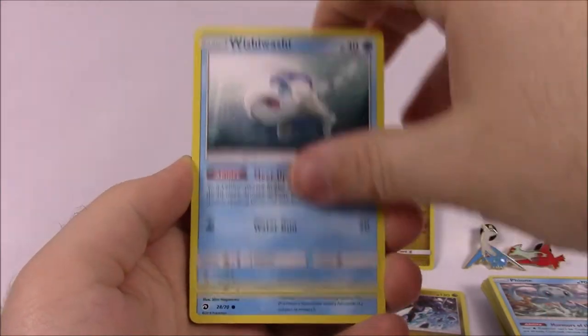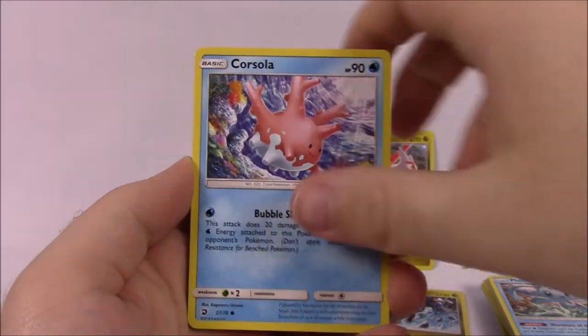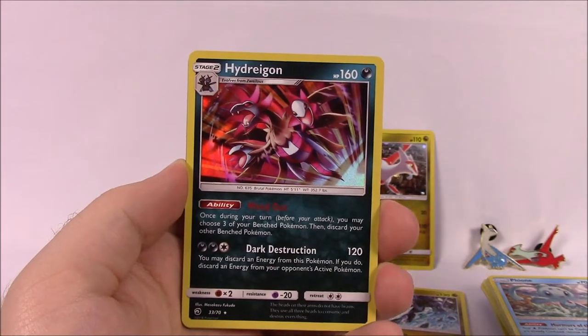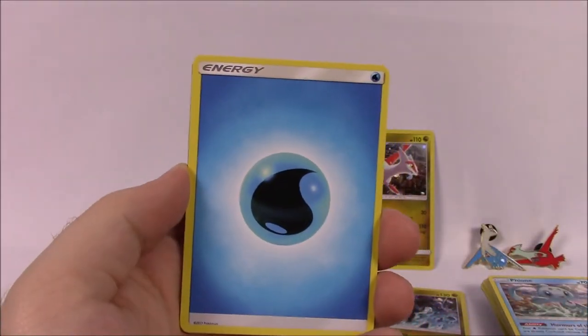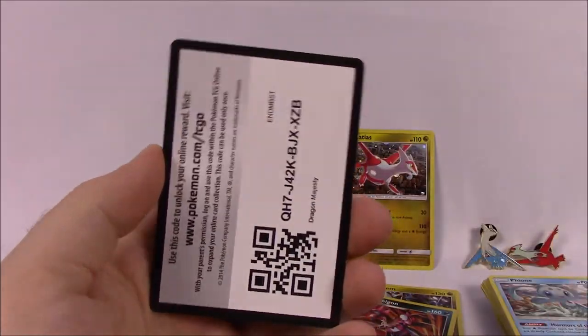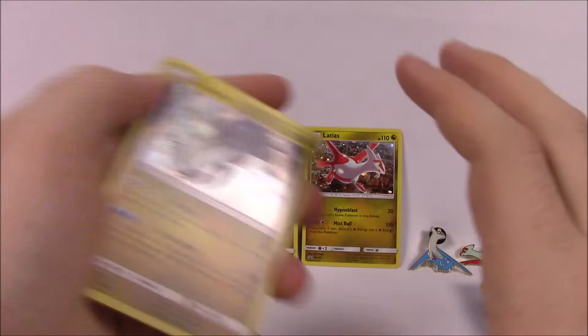And our last pack from these boxes: we've got a Charmander, Bagon, Wishiwashi, Phione, Corsola, another Victini Prism Star, and another Hydreigon as our rare there. So that is very disappointing. Water Energy, Lapras, Druddigon, Charmeleon, and the code. So that's it for this pack.